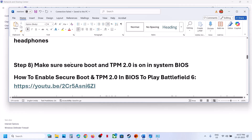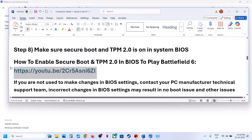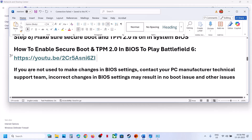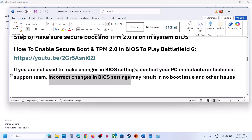The next step is to make sure Secure Boot and TPM 2.0 are enabled in your system BIOS. I have made a separate video on how to enable Secure Boot and TPM 2.0 — the link is in the video description. Before making any changes, if you are not familiar with BIOS settings, contact your PC manufacturer's technical support team, as incorrect changes may result in no-boot issues and other problems.